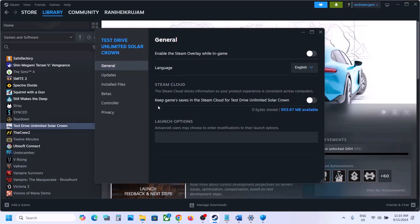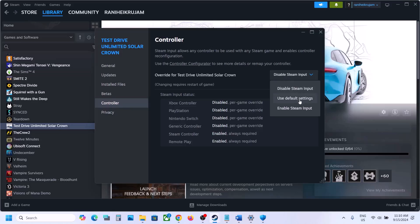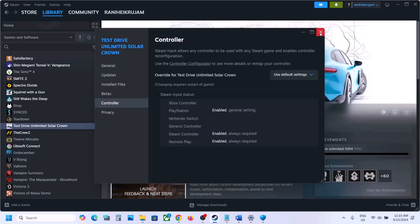Right-click the game, go to Properties, and go to the Controller tab. You can disable Steam Input, launch the game, and check. If that does not work, try enabling Steam Input and check — for many users, disabling Steam Input has worked. If not working, revert to default settings and follow the next step.